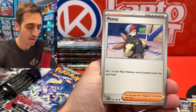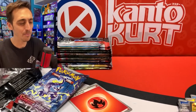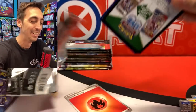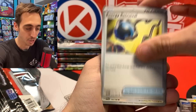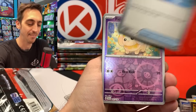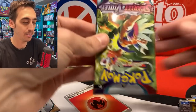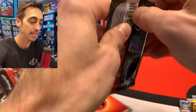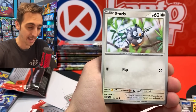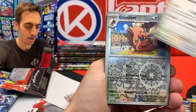We've got EXP Share, Stonjourner, Staravia, Houndoom, and the holo. But like I said, as soon as you see those empty reverse slots — oh no. Buizel, Energy Retrieval, Lechonk, Slowpoke. I feel like Lechonk is the new mascot. I feel like we're going to see a lot of Lechonk merch and promos throughout all of Scarlet and Violet, which I think is cool. About halfway through the Arcanine side — just some EXs and character rares so far. Nothing crazy, no alternate arts, no special illustration rares.